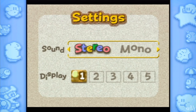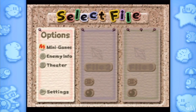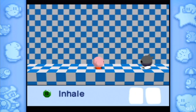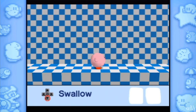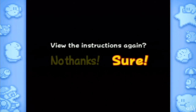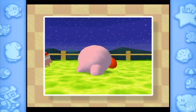Alright, we got our options - stereo and display settings, neat. Let's get started. The controls are a little different this time around so let's look at the tutorial. B to inhale, B to exhale, down to gulp - there we go. Down to swallow as well as the special power. I think he's going to get fire. The amazing power of the Nintendo 64 going really slowly.